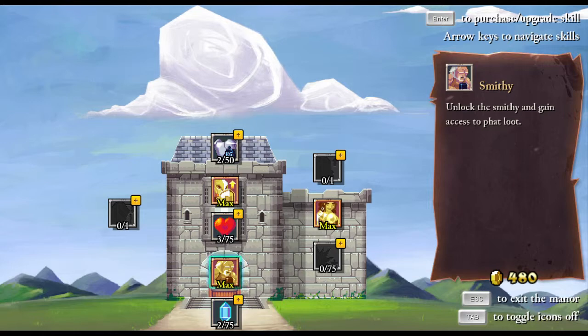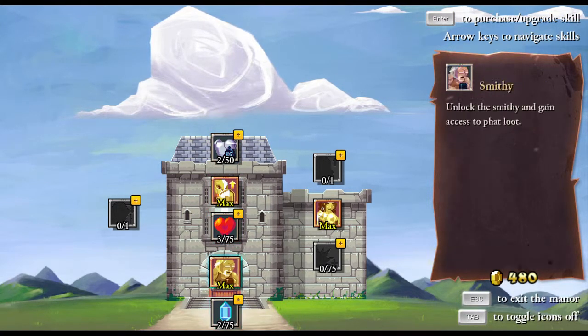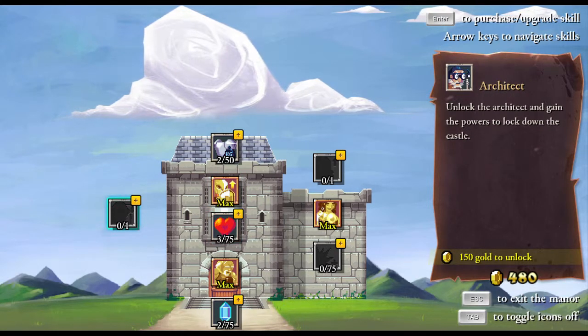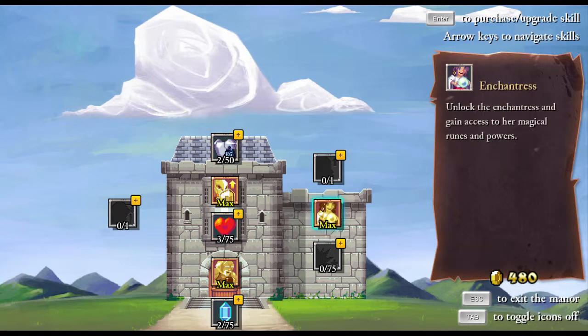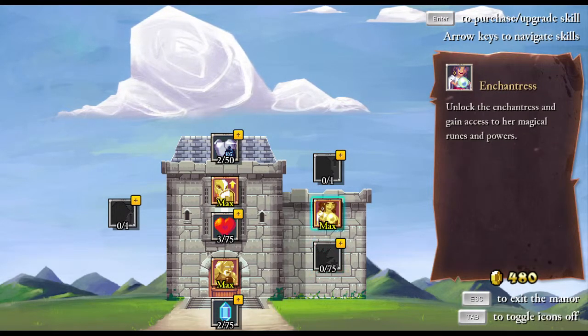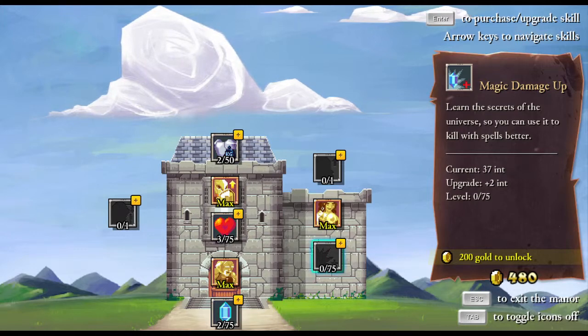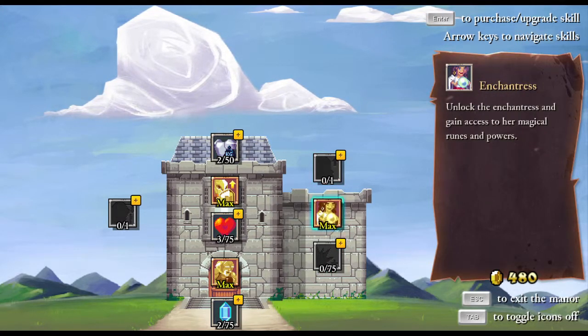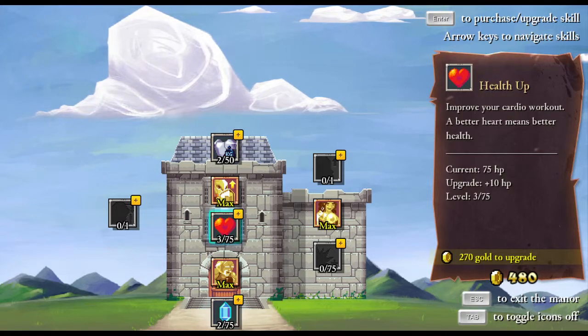We have a bunch of money and we can buy some stuff. We could buy health, some mana. We can have heavy equipment. We could buy the architect - not sure about that yet. Upgrade mage, unlock the latent powers - not yet. Magic damage up, 200 gold. We can buy... let's buy one thing. More health please, 270 gold.